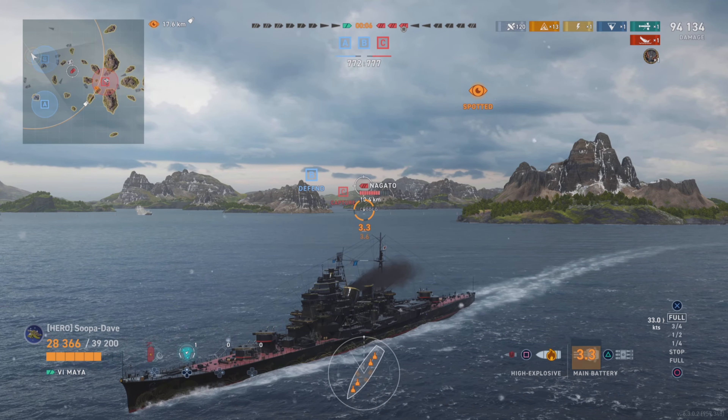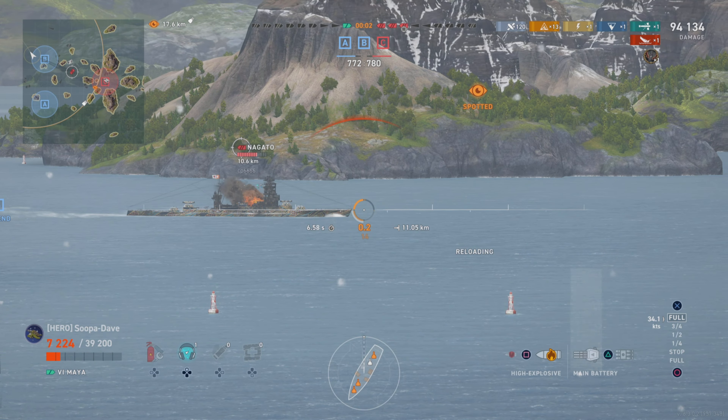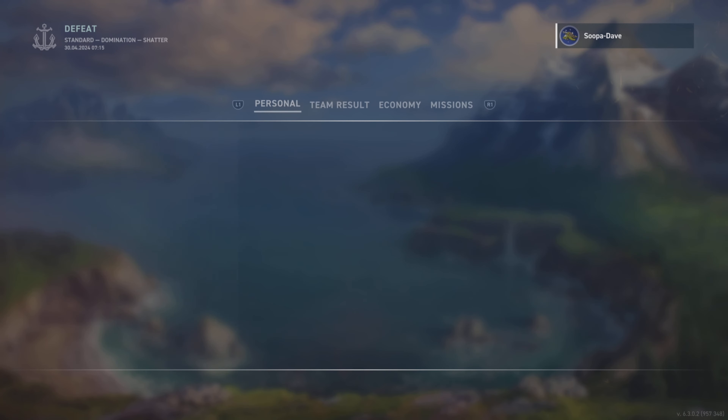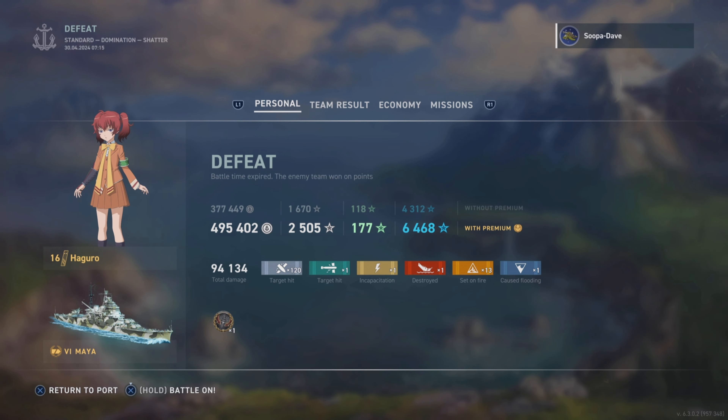Our Nuremberg gets killed - all our teammates over here trying to win harder when there was no reason to do that. We end up losing, and that's what I was talking about in the beginning of the video. At this point there's nothing I can do. You can see that citadel absolutely gets rocked - it doesn't get overpenned in most cases, so be careful. Anyway, we got a Confederate, helped get rid of the destroyer, took our shots of opportunity - it just wasn't good enough. The lesson here is don't try to win harder. A good showcase of the ship and its abilities with 13 fires and significant damage, but also a good showcase of people overextending when they didn't need to.